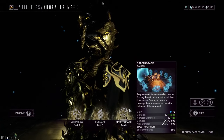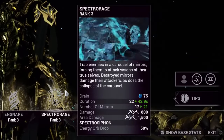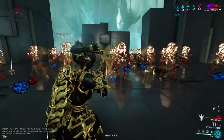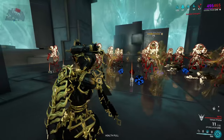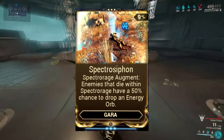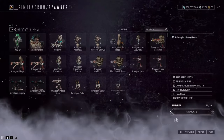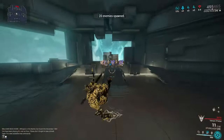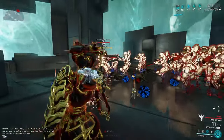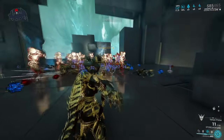We want to fill this gap with a Helminth ability that gives us energy returns. A good common one that synergizes extremely well is Agara's Spectra Rage ability — more importantly, the augment from this ability in which any enemies that die within the circle of mirrors will have a chance of dropping energy orbs. This allows us to keep casting and spamming Whip Claw without needing to worry about energy returns. Don't worry if you don't have this augment — try other abilities like Dispensary, though you'll get the most out of it if you run Equilibrium in your build.